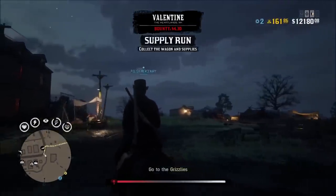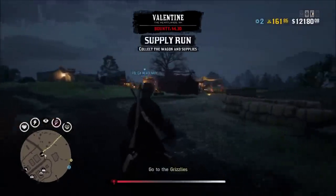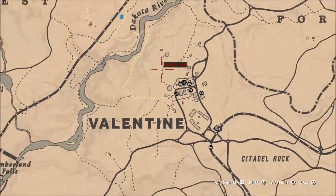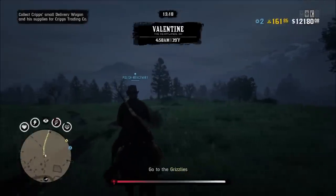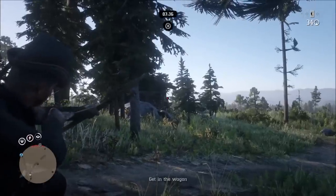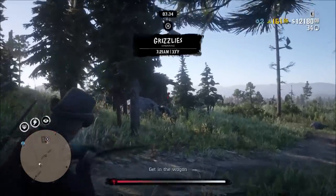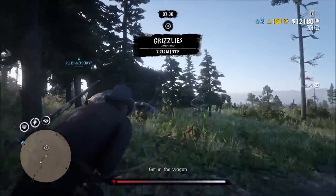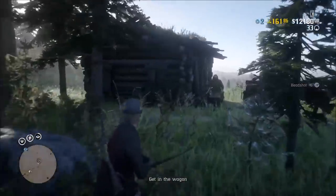Right after that cutscene, you get your first supply run mission. You actually have to steal supplies and then bring them back to your camp. I had my mission here in the Grizzlies, and it was actually right next to the camp — not that far from it. I got over there, killed two enemies, and delivered the supplies. Once I did that, I got a little bit of materials, but my production rate and my supplies were all full.